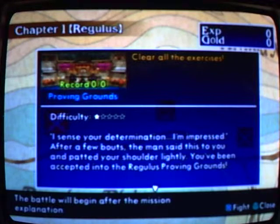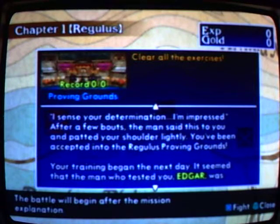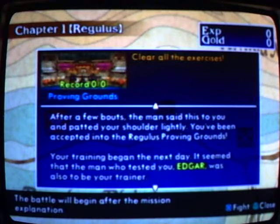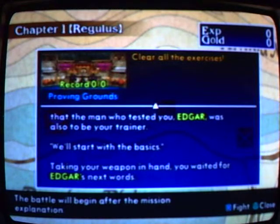This is the easiest part of the game. There's also a description of the mission, like a story being told. 'I sense your determination — I'm impressed.' After a few bouts the man said this to you and patted your shoulder lightly: 'You've been accepted into the Regulus Proving Ground.' Your training began the next day. It seemed that the man who tested you — Edgar — was also to be your trainer. 'We'll start with the basics.' Taking your weapon in hand, you waited for Edgar's next word.